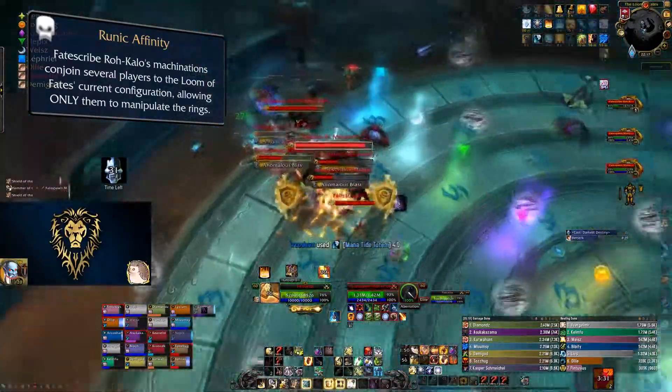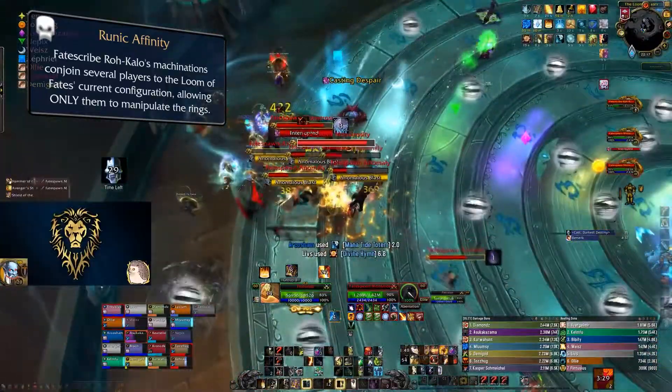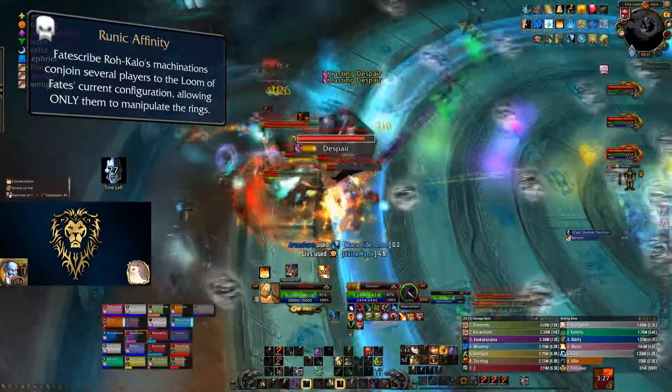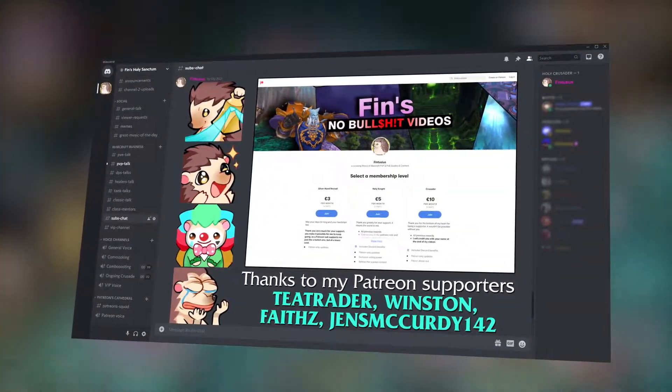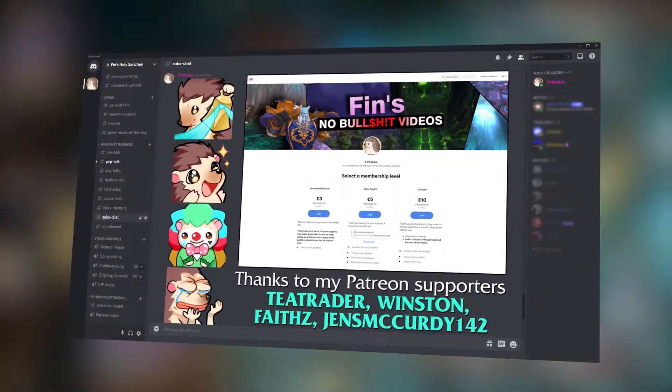An important note: one tank will also get debuffed with Runic Affinity, so make sure the other one tanks both adds if that becomes necessary. If you want to check out additional tips and raid notes, you can find more in my Discord, where I'll have a pinned section for boss talks.